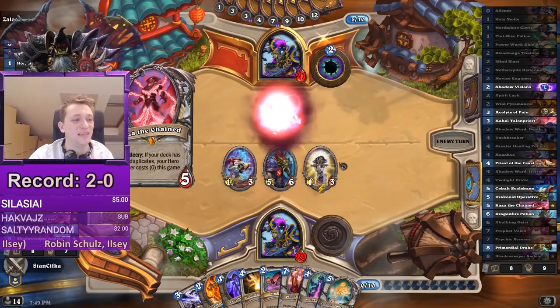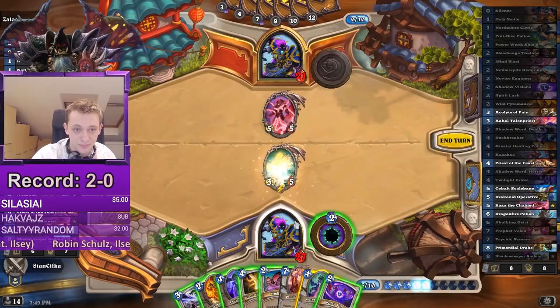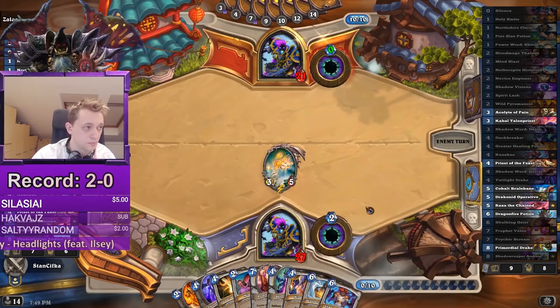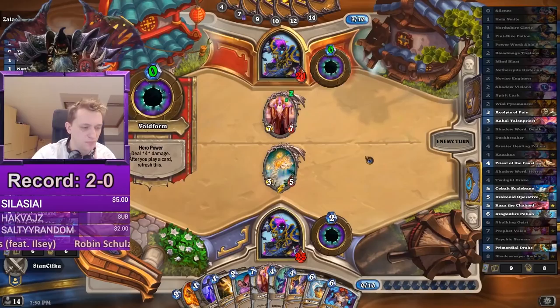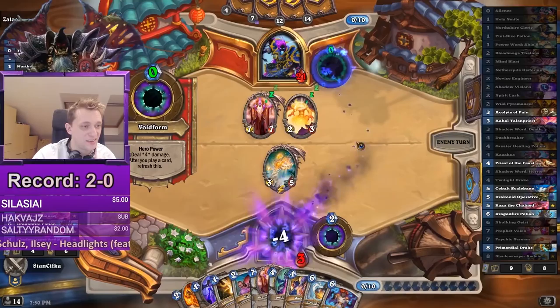Must be nice. So what do we have — just Dragonfire Potion, right? But we get a card from Lyra. Velen, Elemental, and Mind Blast — easy peasy. What a nice meta we have. It also needs the Silence, but I guess it's out there.